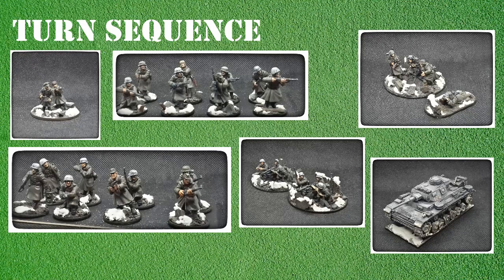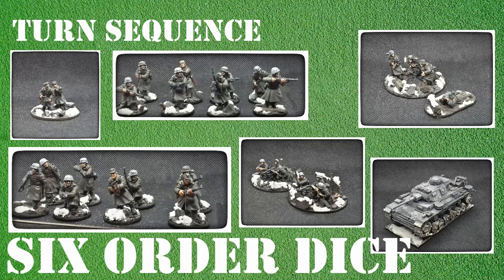The first step is to see how many order dice each player will have. On the screen now is a very basic and very small army as an example to show how this works. I have one HQ unit, two infantry sections, a medium mortar team, a medium machine gun team, and a Panzer Three. This is six units so I'm assigned six order dice.